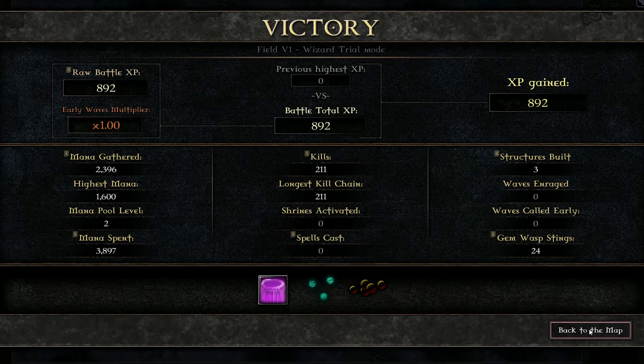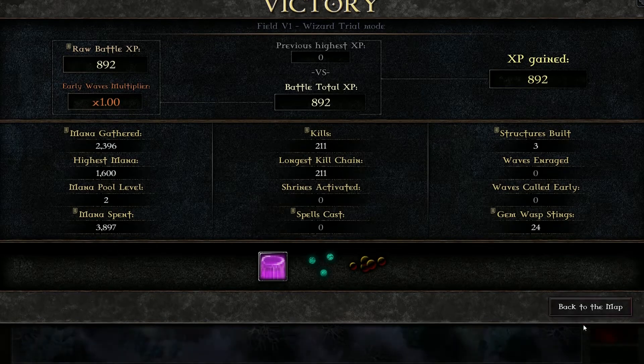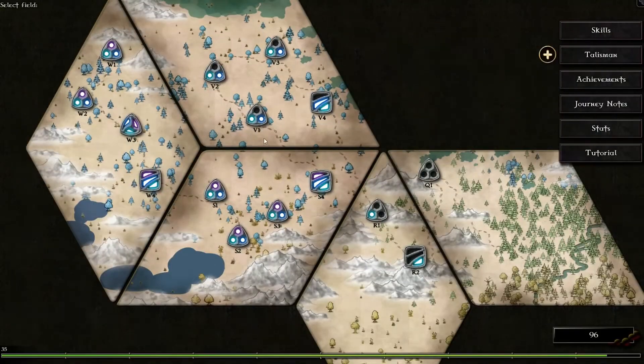There's my three skill points, there's my 14 shadow cores, and that there is trial mode for Wizard's Field of V1. Thanks for joining me. Take care. Bye-bye.